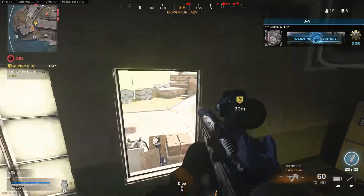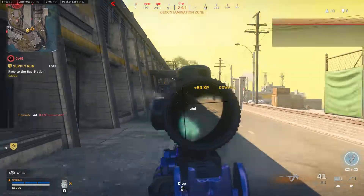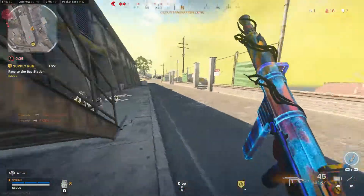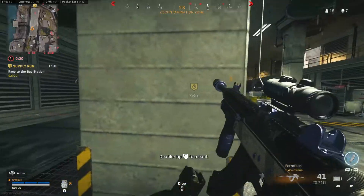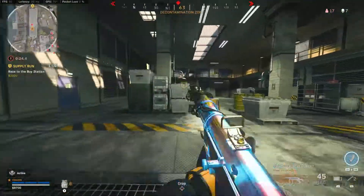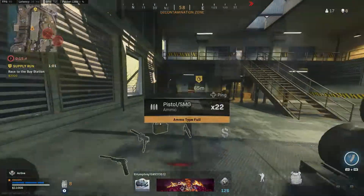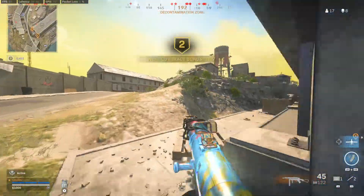Requesting area recon. Don't fuck with the original. UAV is out of fuel. Enemy cluster strike. Requesting area recon — flush them out. Gas is moving in, new safe zone highlighted.